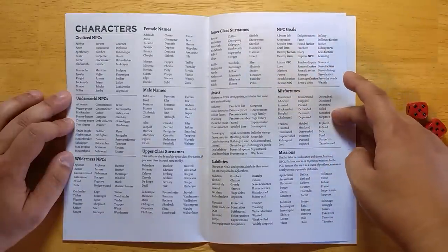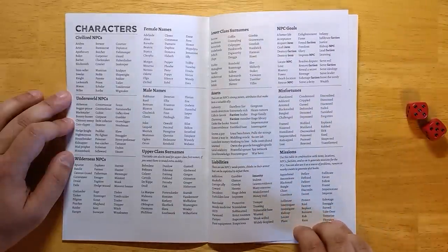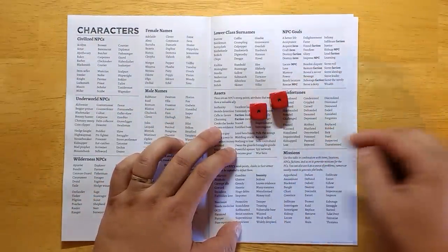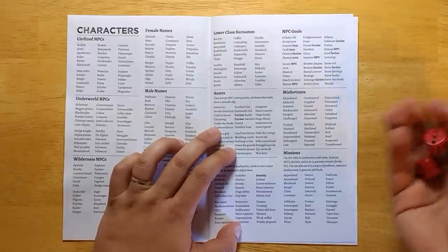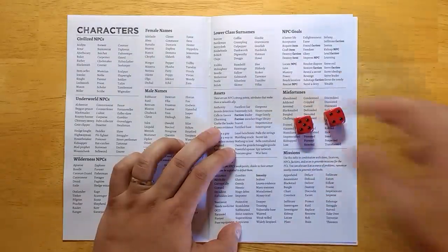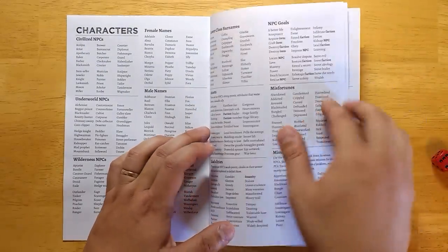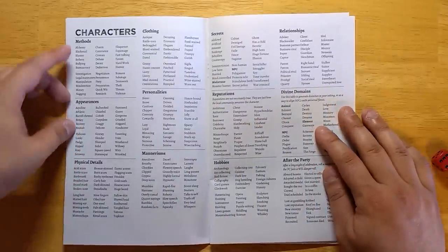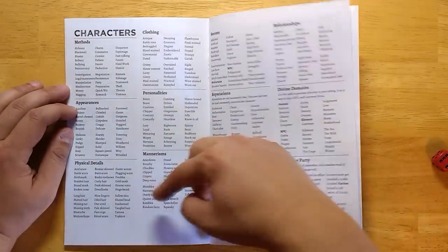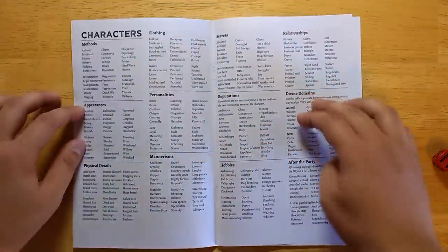Every NPC should have a goal. There are also misfortunes that have happened to them, and a missions table — a great way to generate new adventures for your players. For example, rolling one-one gives 'apprehend someone' — maybe the players are deputized to make an arrest. Rolling five-four gives 'retrieve something.' Other results include surveil something, take a place over, terrorize someone, or threaten someone — lots of different opportunities for adventure. Further details include methods the NPC uses, general appearance, clothing, personalities, and mannerisms. Many of these are replicated near the front of the book for player character creation, but reproduced here for completeness.